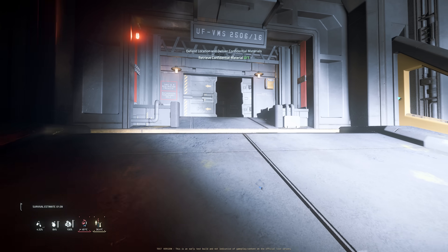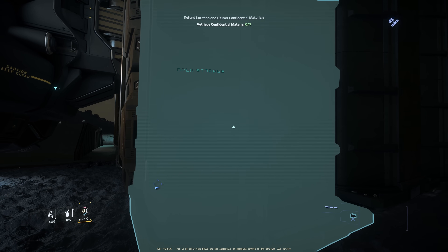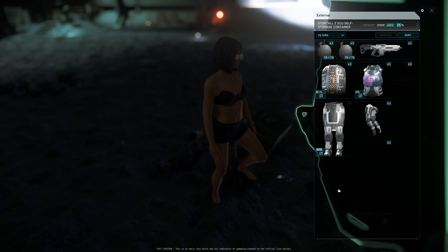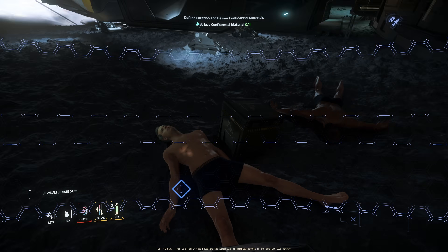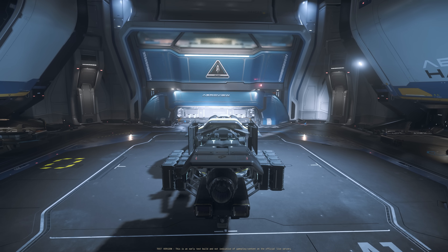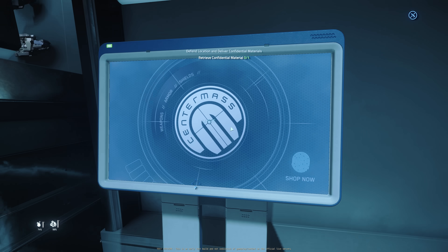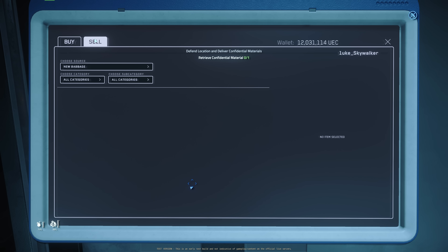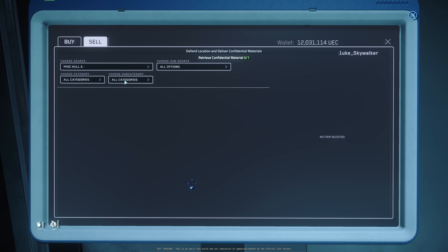Now let's put these loots back and then go sell them. I'm going to transfer everything into this box and then loot this one and put it into this box. Alright, landed safely. Okay, center mess — click sell. And look at this, we have all these containers over here that we can sell.